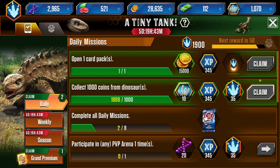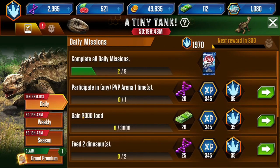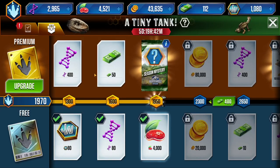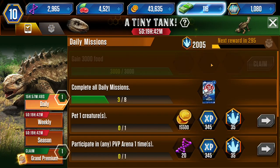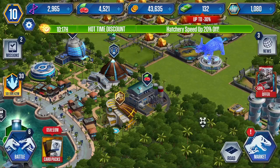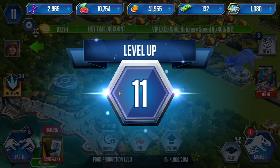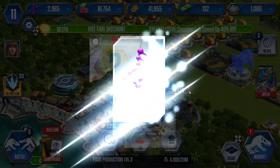I didn't realize we had these. Okay, so let's collect both of these. That levels up to get another thing. I did do the eight card — eight ad watches. In here we've got gain 3000 food. So we're gonna just slowly do that. Let's collect all this. We level up — Battle Stage 11 is unlocked.